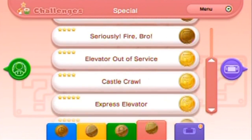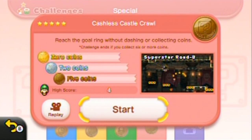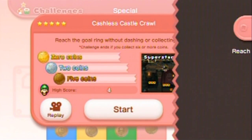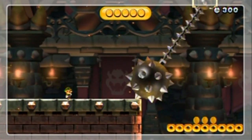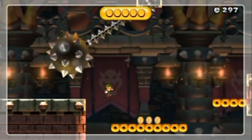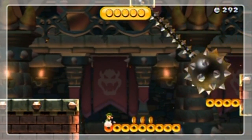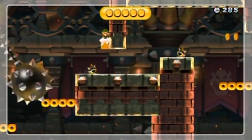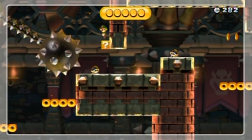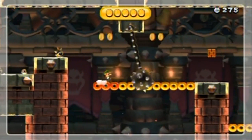Believe it or not, the easiest one was the Cashless Castle Crawl. I thought you actually couldn't collect any coins whatsoever, but I wasn't paying much attention — you actually have a five-coin limit, like you did in the other coin challenge stages. Remember, you can't collect too many coins and you also can't run. But otherwise this one is pretty much like that other castle crawl stage — you can hold the run button but it's not going to do anything.